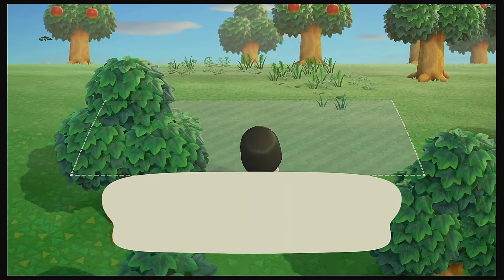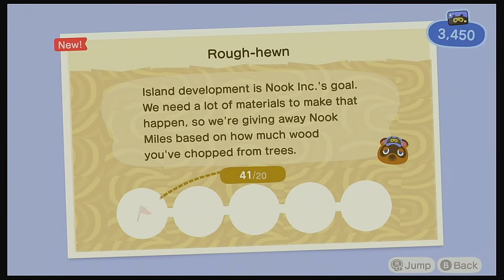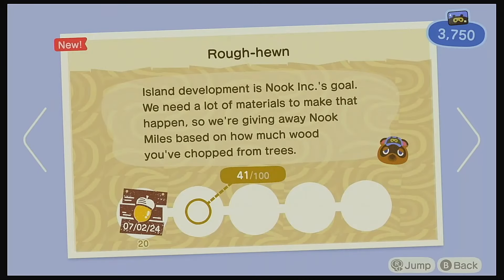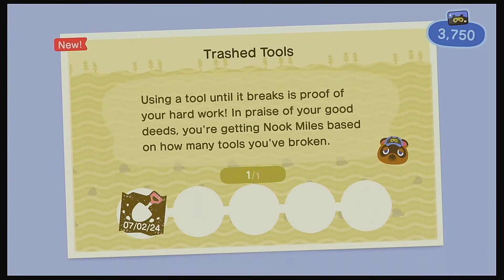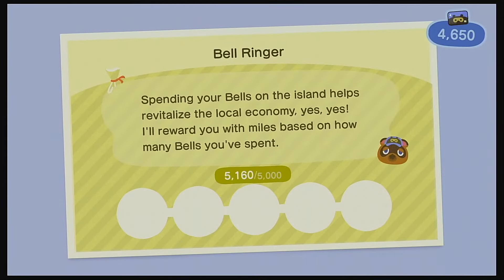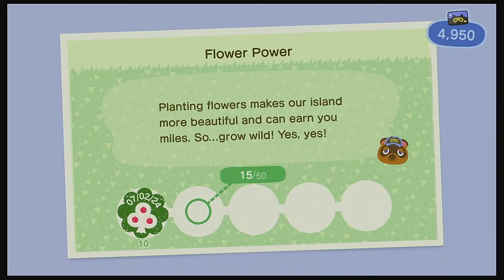After that, I decided to take some time and put down Blathers' tent. Getting Blathers here is kind of a big deal — it's one of the things needed to get to three stars. So we got his tent put down. Back on the grind — we gotta get rid of that debt. 300 Nook Miles here, 300 for some flimsy tools. And then spending bells again got us more Nook Miles.